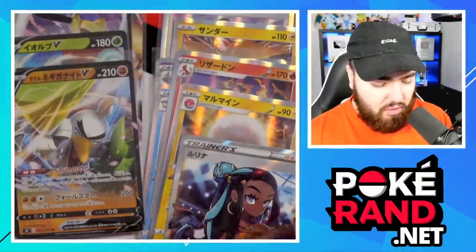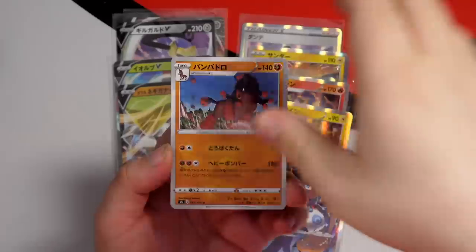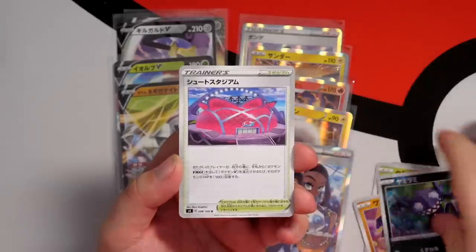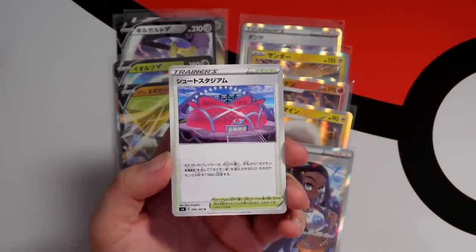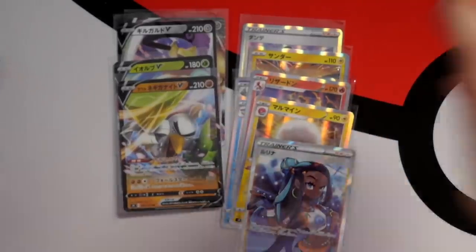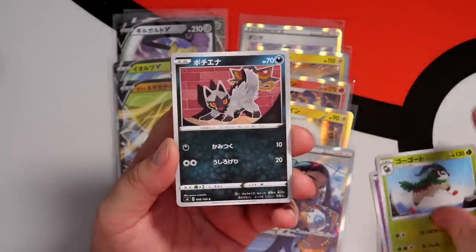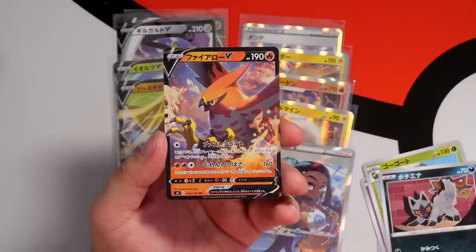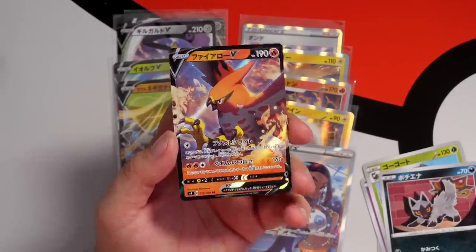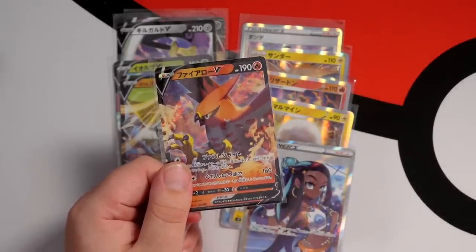I feel like we could still get another VMAX - that'd be dope. We've got a Mudbray to start this next pack off. We then have a Seedot, Machop, Sableye, and a Turffield. Wyndon Stadium - where the Grand Challenge is held. Whimsicott, Cottonee, GoGoat, Poochiena, and a Talonflame V! Very nice - Talonflame V. I love Talonflame as a Pokemon. Used it a lot in my VGC teams back in VGC 2016, XY era. Love this.